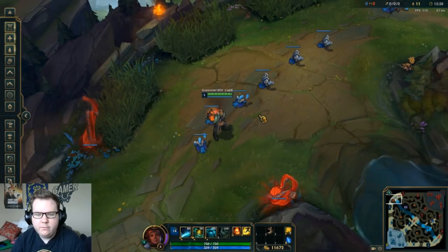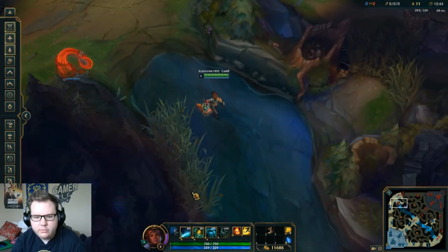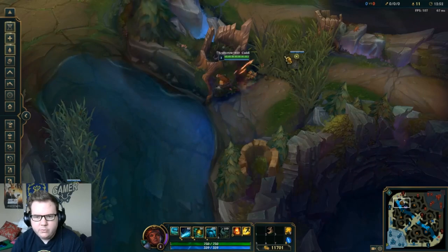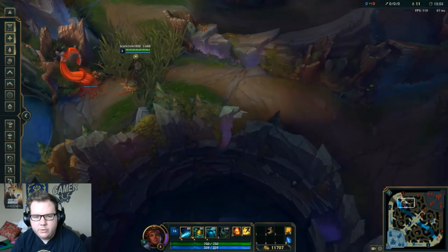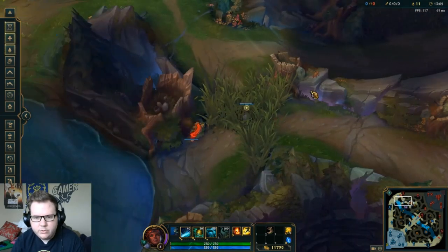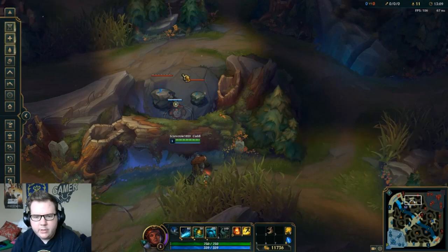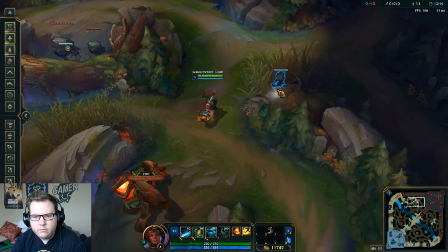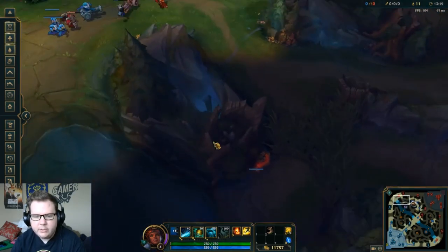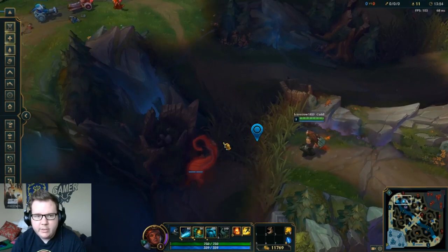This is an example of a good way to ward while you're laning top lane. One thing that drives me crazy is when people ward right in these two spots — these are really bad places to ward. A good place to ward would be right here for the Krug camp, one in the back, and one over here. Because when the enemy jungler comes over, you're not going to have time to react to them walking through the bush — by the time you do react, it might already be too late.